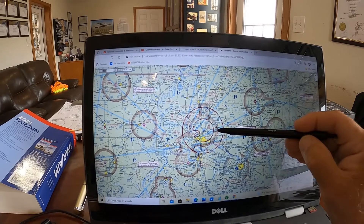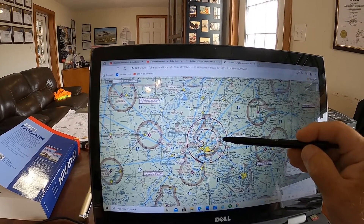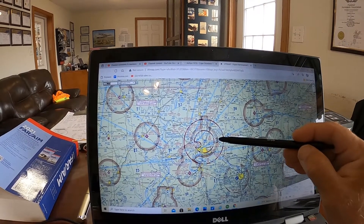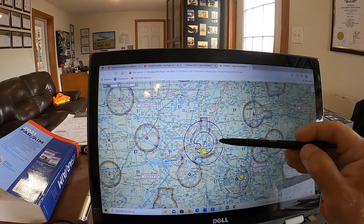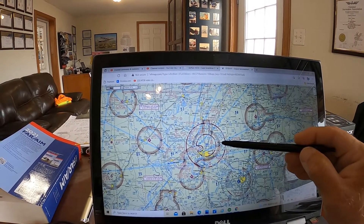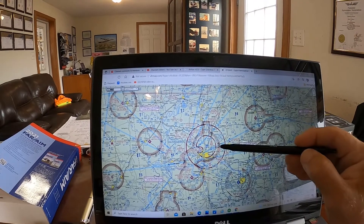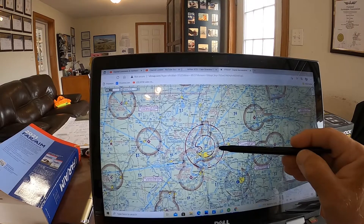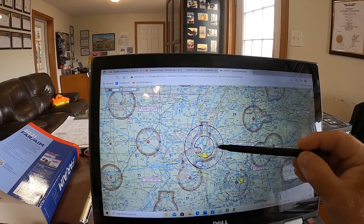At 2,000 feet in Class C airspace, what are the basic weather minimums? Back to 1,000 and three — 1,000-foot ceilings, three miles visibility — and cloud clearance requirements are 500 below, 1,000 above, and 2,000 feet horizontally. Third part of the question: what equipment is needed at 2,000 feet in Charlie airspace? You've got to have a radio, a transponder with Mode C, and ADS-B out.